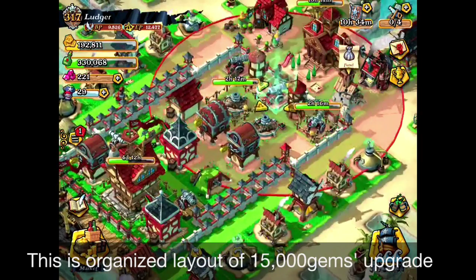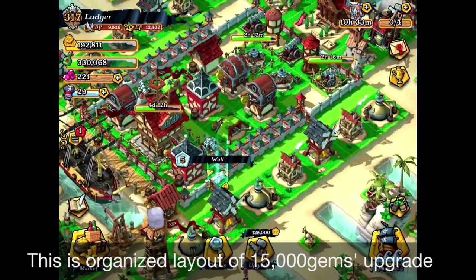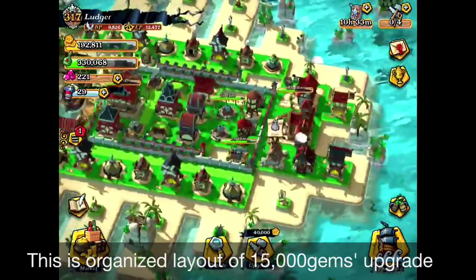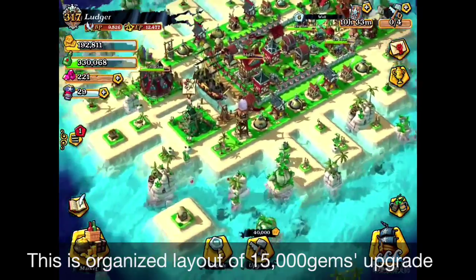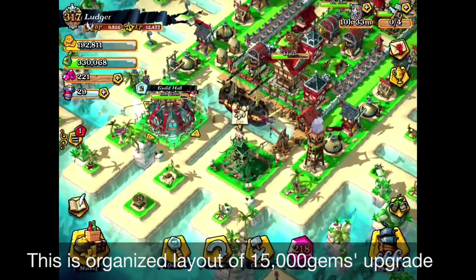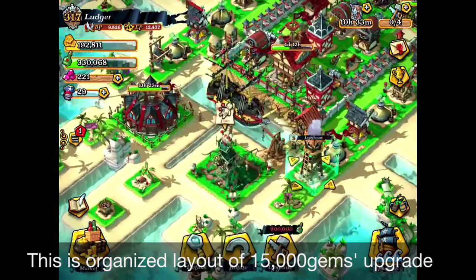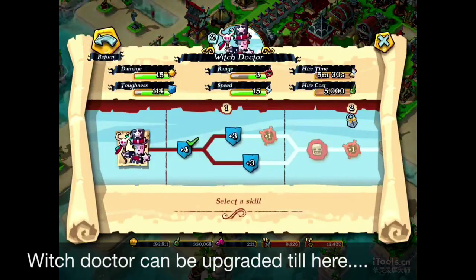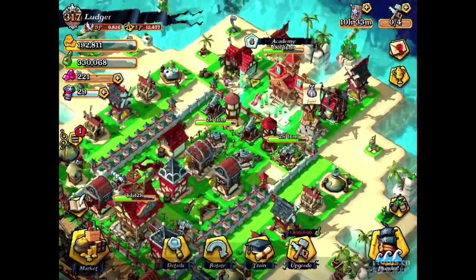Grog storage and gold storage can reach level 7 and 4 respectively. You can get mortars and cannons to level 8 or 9, and your walls can be upgraded to higher fences — level 4. Your voodoo hut can be level 1, but you won't have enough money to reach level 2. The guild hall can be level 2, and your ship can be upgraded with a lighthouse at level 2. In the voodoo hut, you can upgrade the witch doctor's skills about this much.